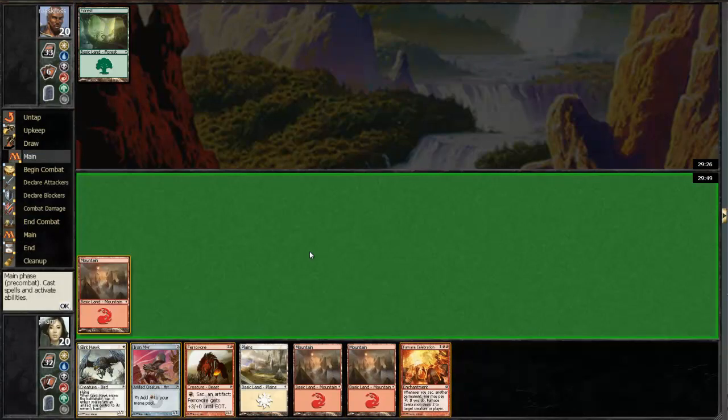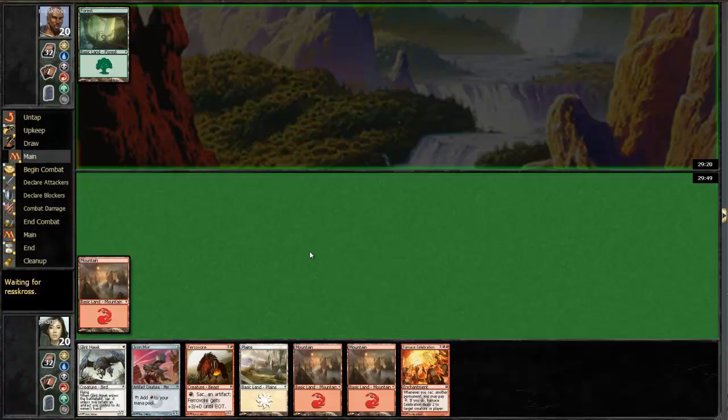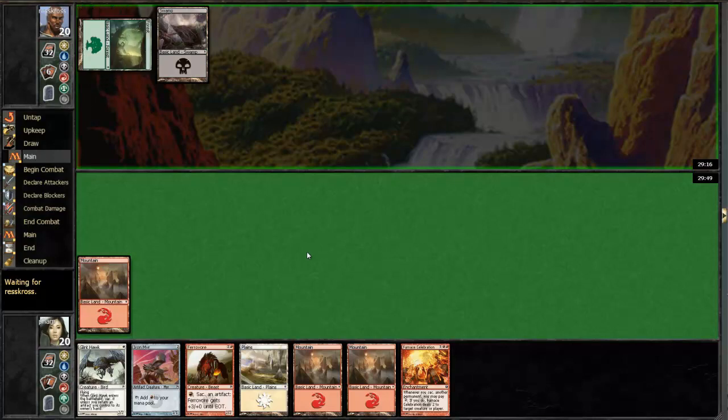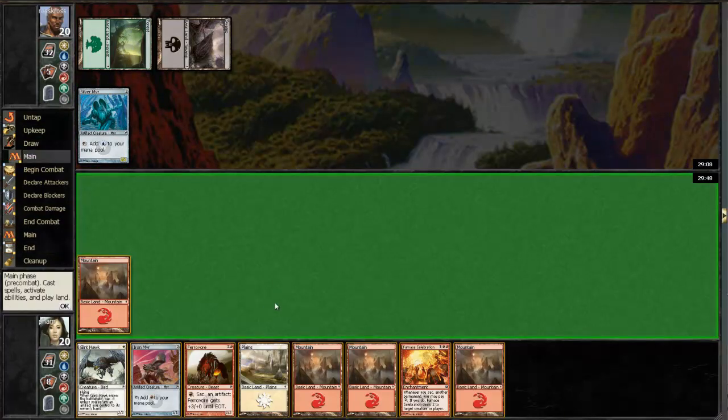We've got our Furnace out and we've got a Ferivore, so it should be okay. Infect — maybe not an Infect deck, we'll see. Generic mana mirror.